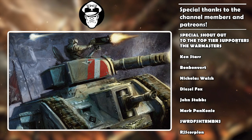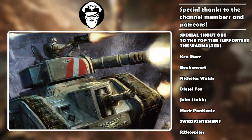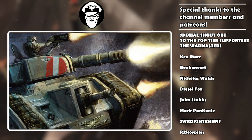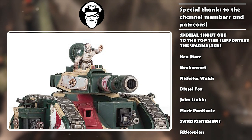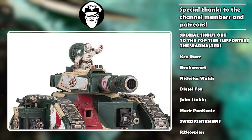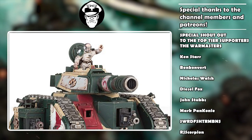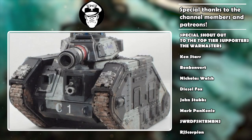The Punisher Gatling Cannon itself doesn't have any abilities, but the Russ's unique datasheet ability is Mow Down the Enemy: each time this model makes an attack with its Punisher Gatling Cannon that targets an enemy unit — excluding monsters and vehicles — that attack has the Devastating Wounds ability. The problem is the Punisher Gatling Cannon is only strength 6, AP 0. Strength 6 is nice for cutting down light infantry, but the Guard never has had a problem with killing hordes.